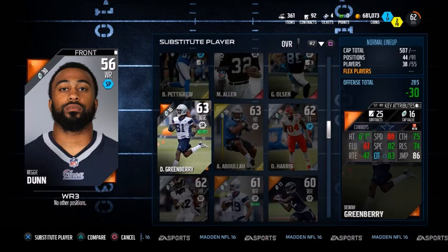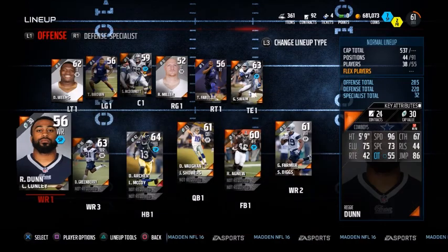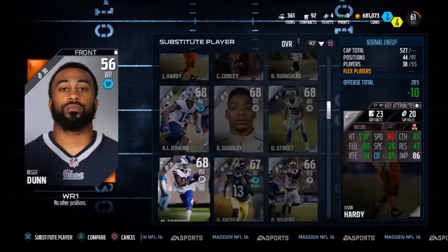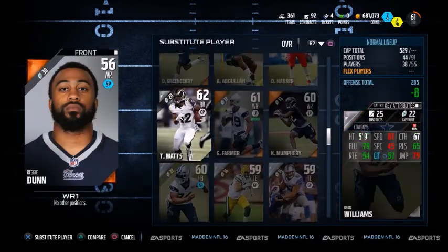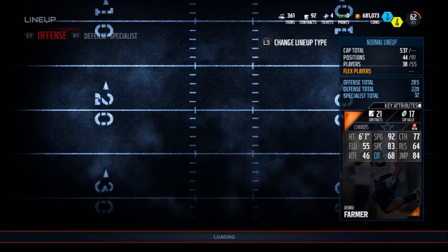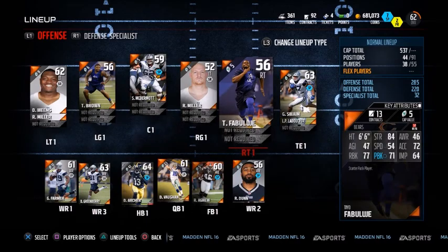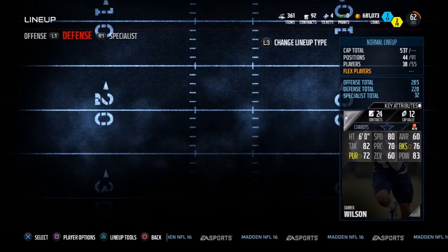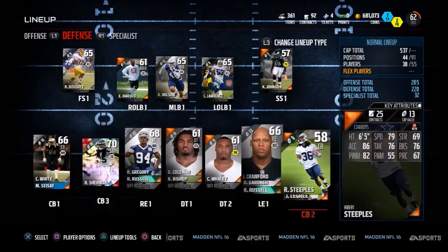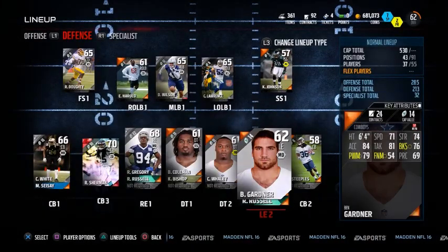Right now Donne is the number one starting wide receiver and that's not what I want. I want Greenberry to be in the slot, Donne to be wide receiver number two, and then we'll put our other wide receiver Farmer at number one — not especially because he's a lot better than Donne, but Donne drops a lot of open passes and that's something I can't afford. We won the Super Bowl and went up a division, so games are going to be a lot harder now.